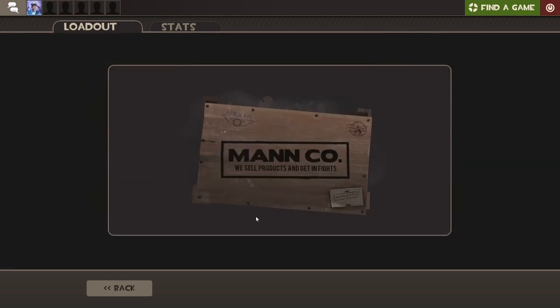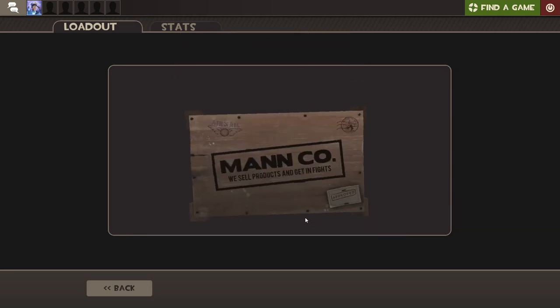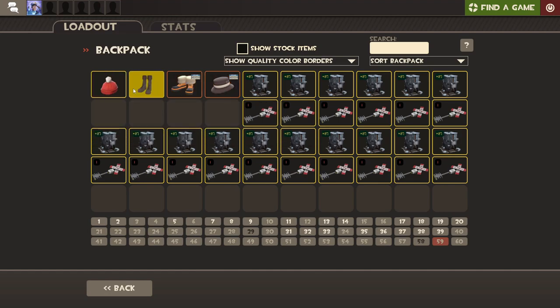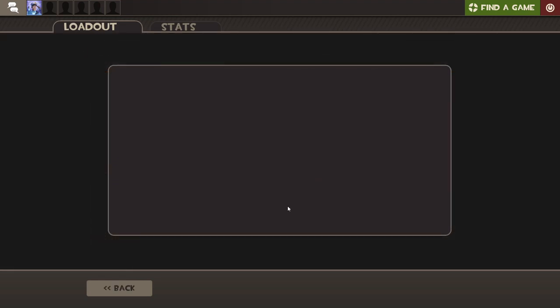Third try is the charm. Oh, it's strange at least! Okay, we take that. What do we have in the next one? Please, unusual. Strange! Okay, keep giving me the stranges, I'll take that. These aren't the most expensive stranges in the crate, but it's so much better than getting normal uniques. So I will take a strange.